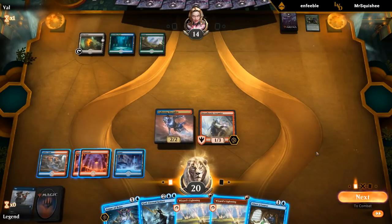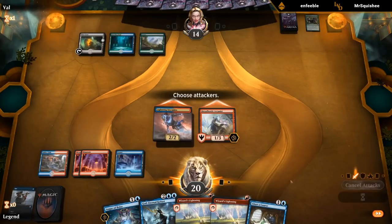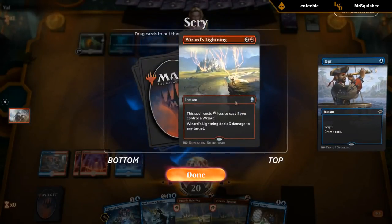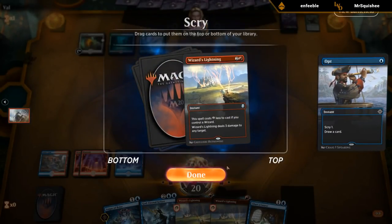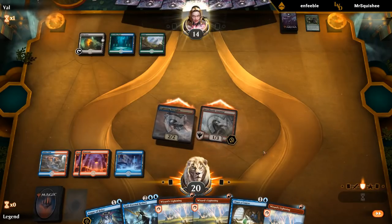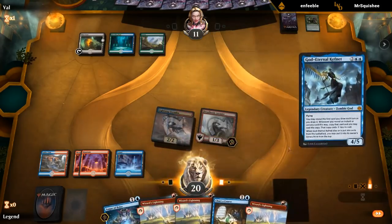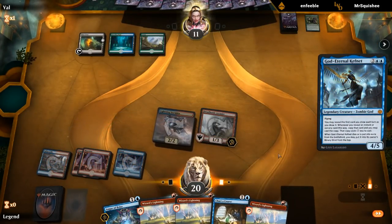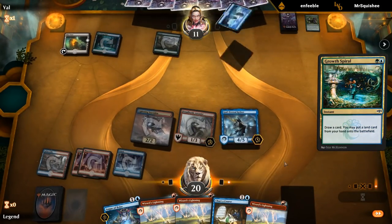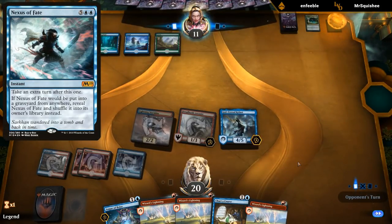So now what? Can I attack? Get back an Opt. Probably just play Kefnet. Try and find an Adeliz to win the game on the spot basically. Not going to say no to three damage for one mana. So their opponent could just be dead next turn. And no Nexus of Fate to be worried about — but they could have Reclamation.